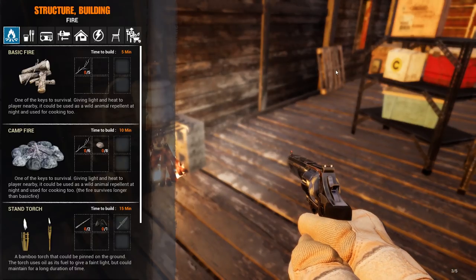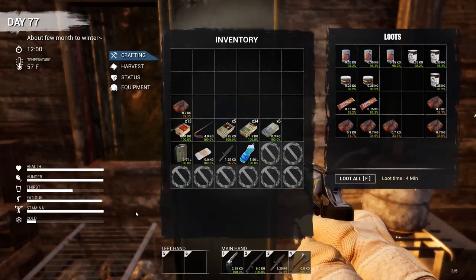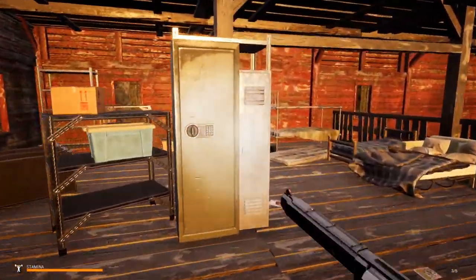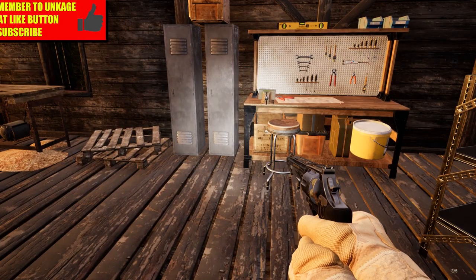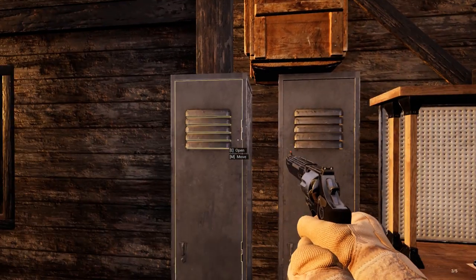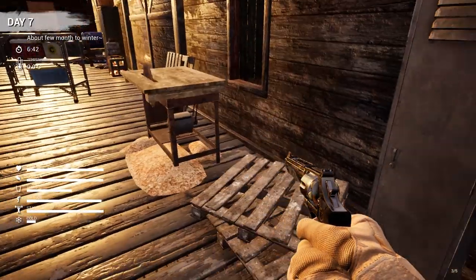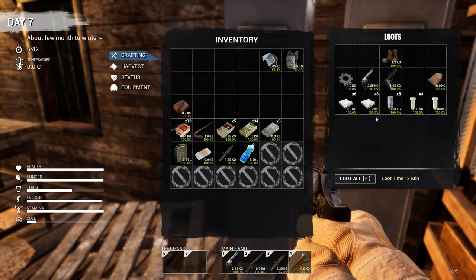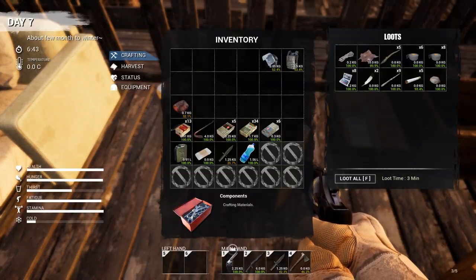I went ahead and made a big storage locker off camera. Right there is the security locker - I made one for food, and another security locker for all my tools and weapons. If you guys want to really see how I'm organizing things, go ahead and pause the video at any point. I'm gonna need the body armor and the helmet right before I attack the bandits. Yes, we are going to be attacking bandits today, it should be a lot of fun.